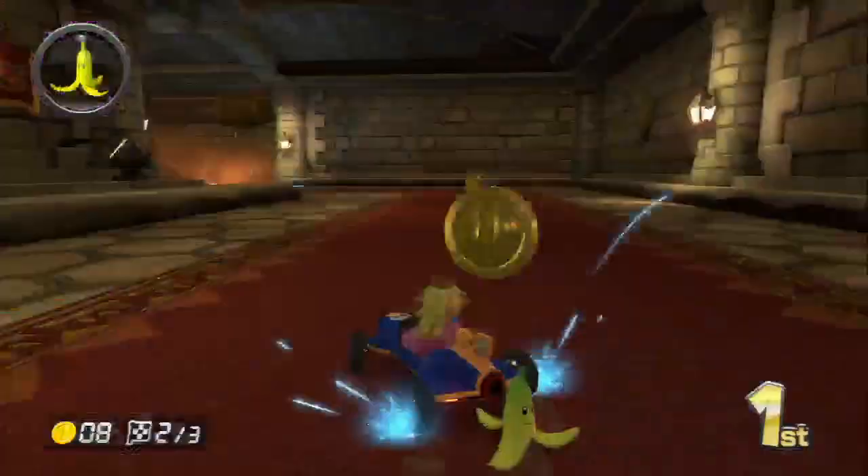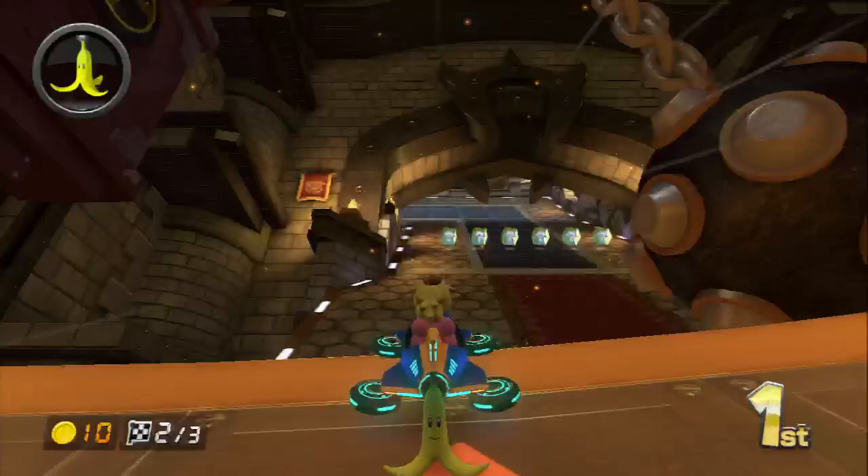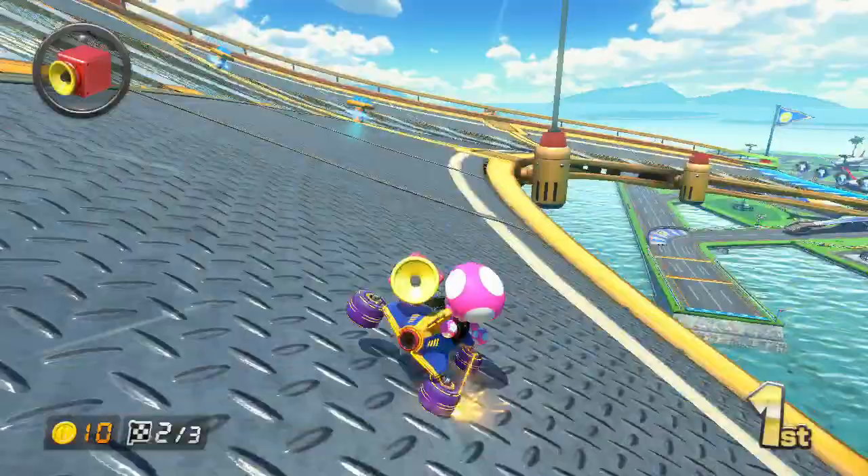Mario Kart 8 also introduces a new mechanic known as Zero Gravity Racing, which allows karts to hover and drive along courses that twist and turn upside down. The camera work never shifts too drastically, but aside from the ability to bump into other racers or certain objects for a tiny boost, it doesn't really change the racing. It just looks a bit cooler.